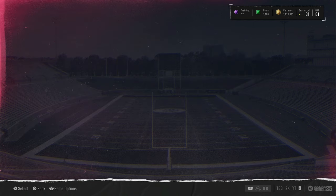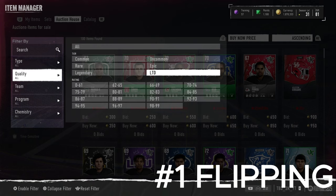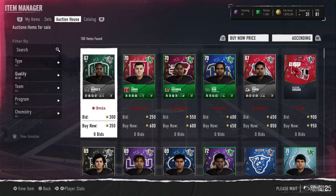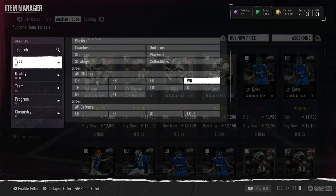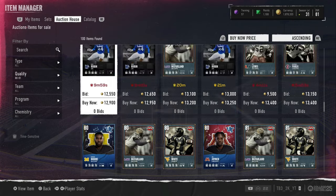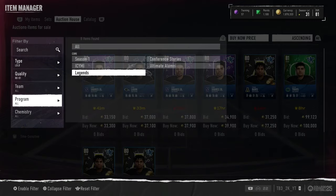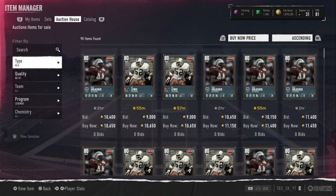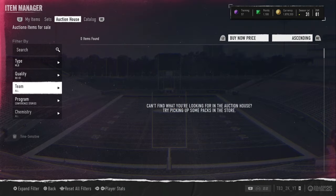The best method in the game, which I've been going over every single day, is flipping. Flipping has been the number one method every year since it became a thing. It's simple — you're guaranteed not to lose and you're guaranteed to make coins. Look at 12k for an 80 overall right now. 81 overalls are going for 15k. You buy 80 to 81 overalls, filter by program and position to find the cheapest, and flip them back.